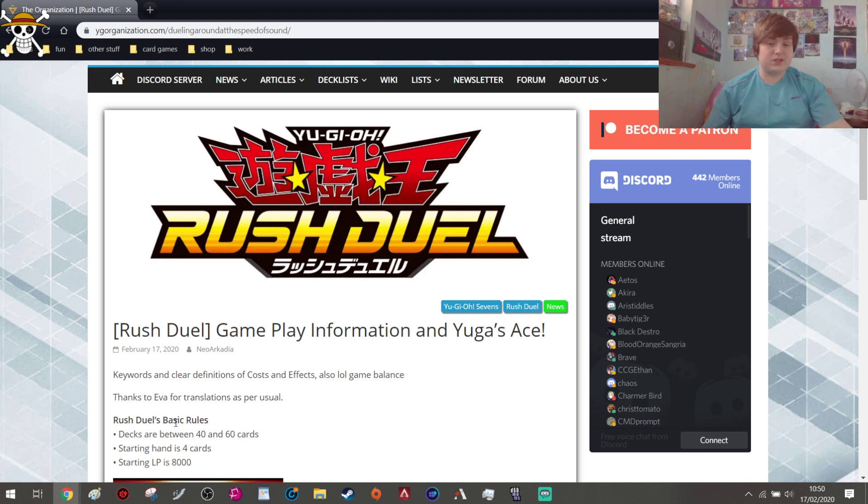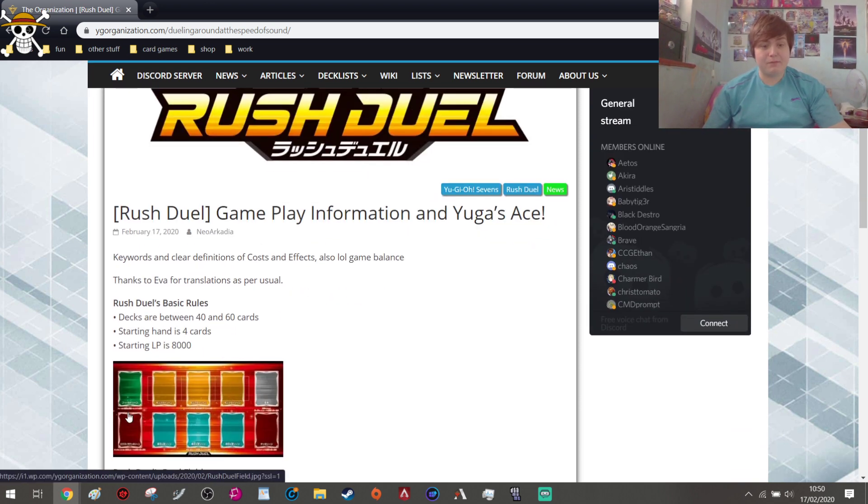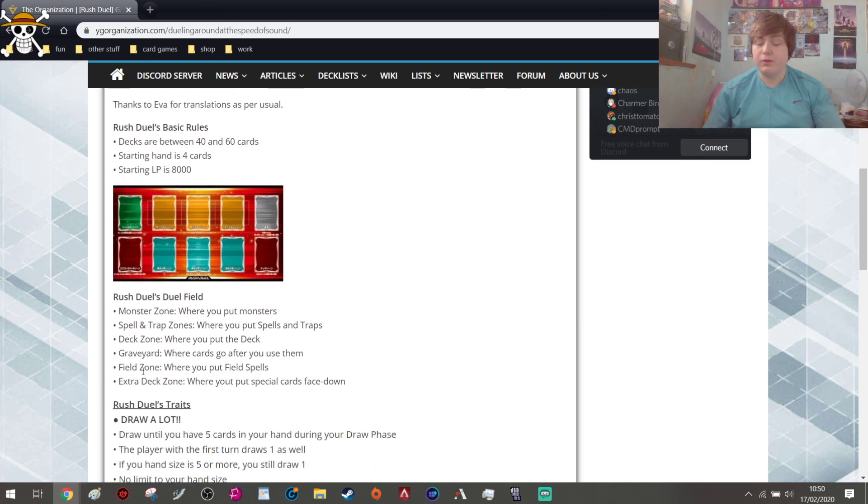The field is basically the same as Speed Duels, where you have your deck, graveyard, field spell zone, extra deck, and spell and trap card zones. There are monster zones where you put your monsters, spell and trap zones, a deck zone, graveyard, field spell, and extra deck zone where you place special cards. Basically the same as Speed Duels in that aspect.